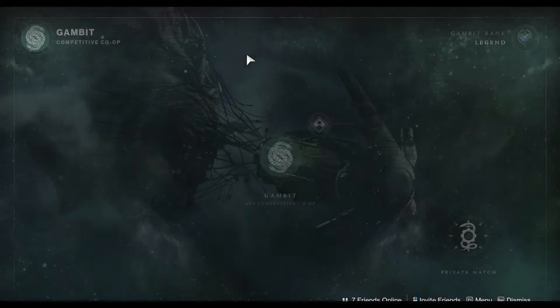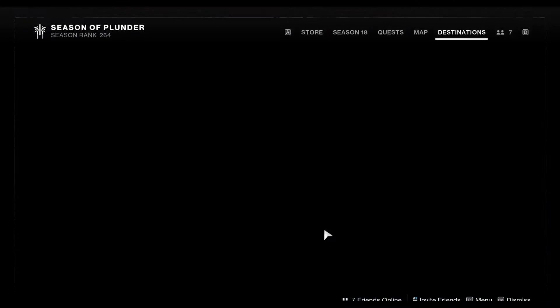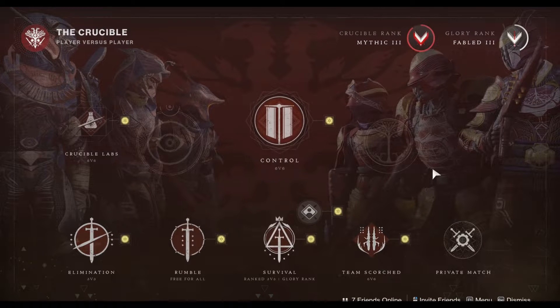Moving on to Gambit — we've got Gambit with double Gambit rank active. For Crucible this week we have Control, Survival, Rumble, Elimination, and Team Scorched, plus double Crucible rank, so get in there if you need to rank up.